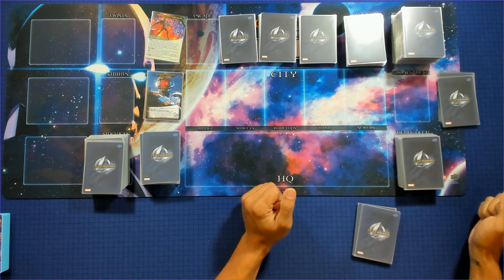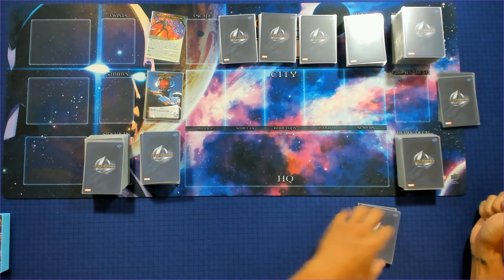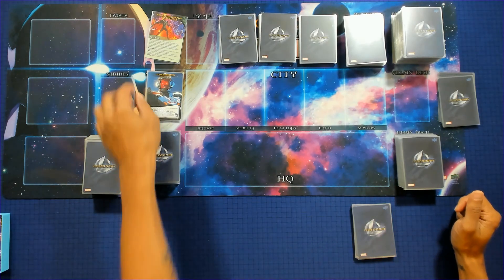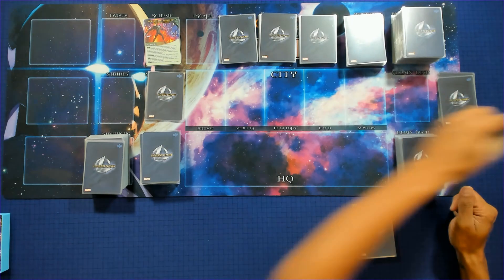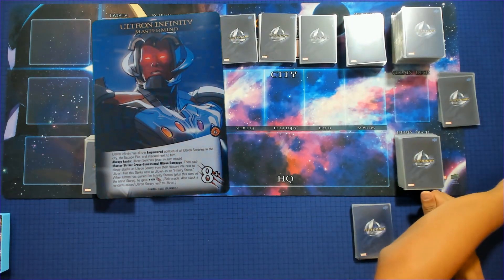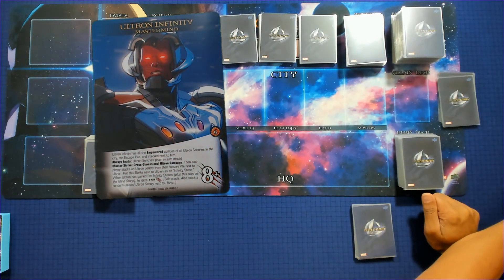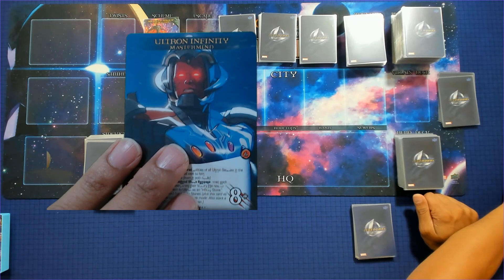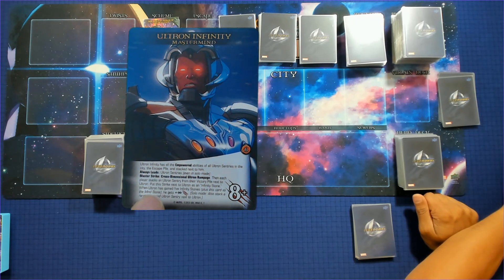Welcome back to our Marvel Legendary playthrough. Today we're doing our third of four What-If playthroughs, running through all the masterminds and schemes. We're going against Ultron Infinity, who has all the empowered abilities of all Ultron Centuries in the city, escape pile, or stack next to him, and you always have to use Ultron Centuries when fighting him.